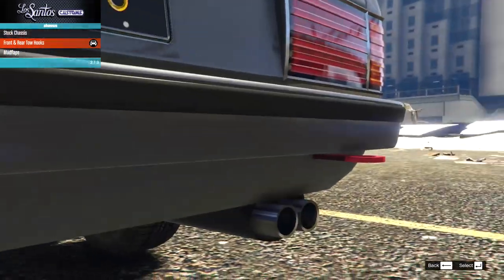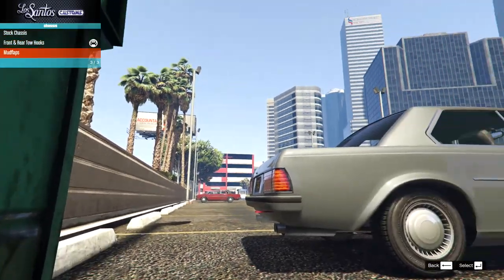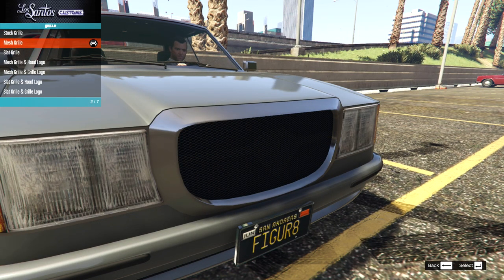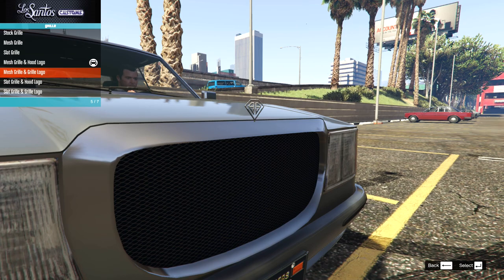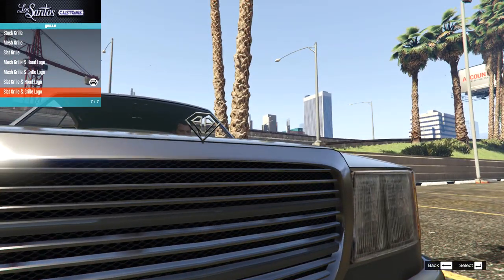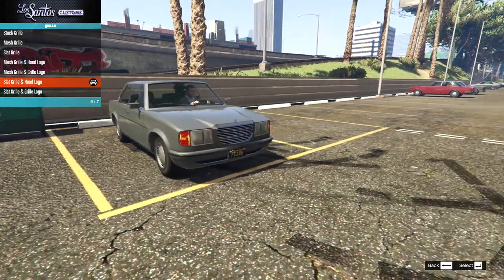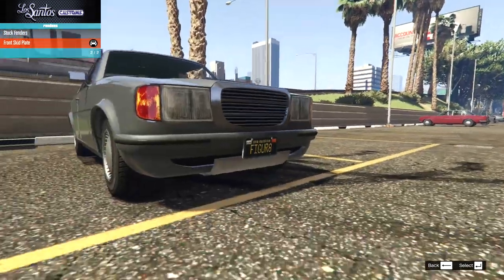I just want to go for a nice simple double exhaust, keep it simple. On the chassis we have the options of the front and rear tow hooks, and then mud flaps - I guess that's going to go with the rally version we'll build in a minute. I'm going to keep those stock. Then onto the grill we have the stock grill, the mesh grill which gets rid of the bar in the middle, the slat grill, the mesh grill with hood logo which is very Mercedes, and then the slat grill with the badge. I'm going to go for a nice slammed classic look.